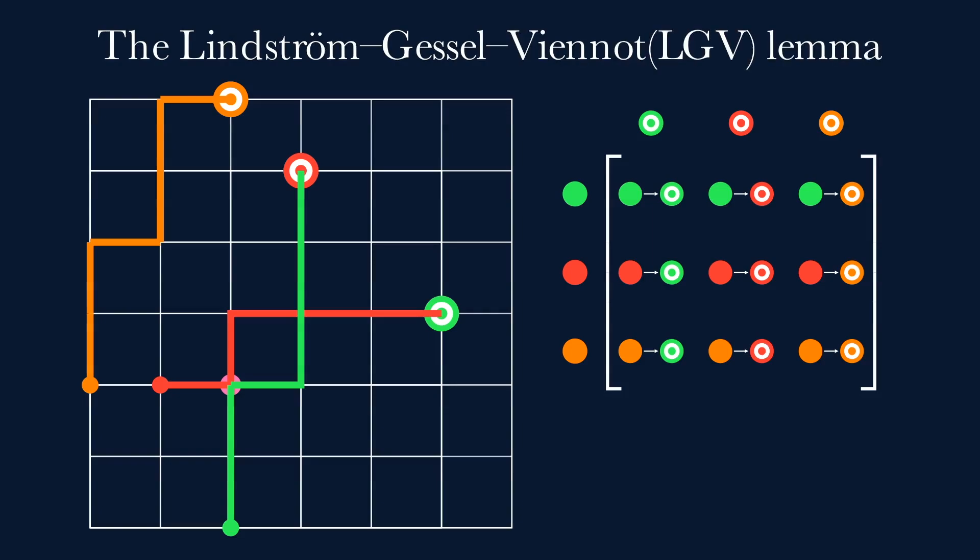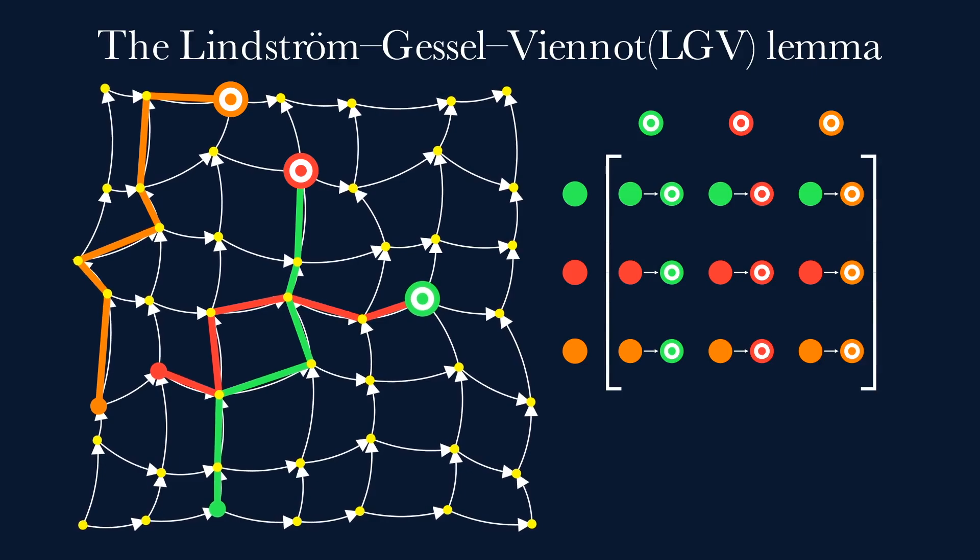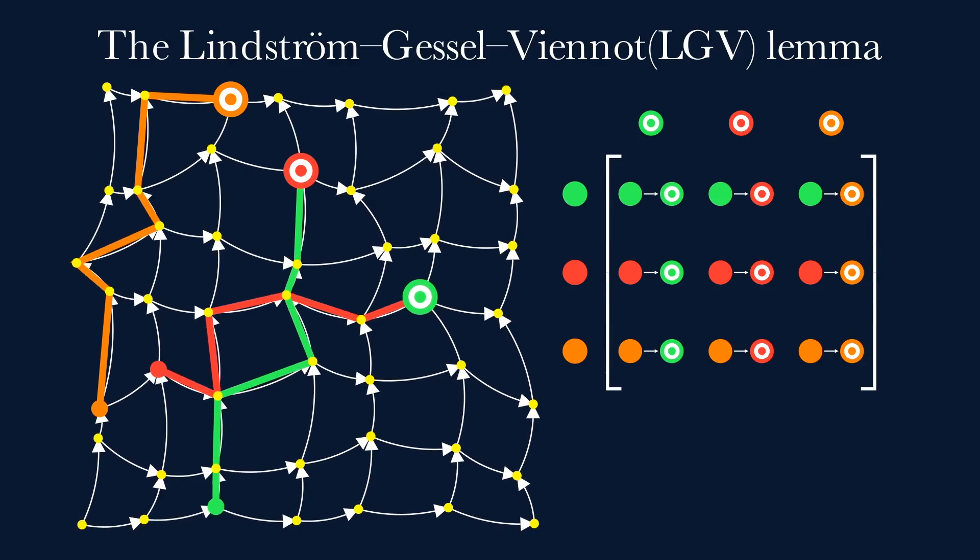This principle is a famous lemma in algebraic combinatorics: the LGV lemma. This grid, where we can only move right or up, is an example of a directed acyclic graph. The LGV lemma generalizes from a square grid to any general graph, as long as we're headed in some general direction — like up and right for our square grid. Thanks for watching, hope you learned something new today!